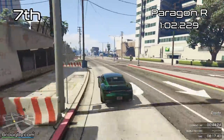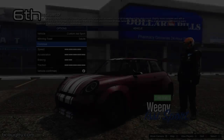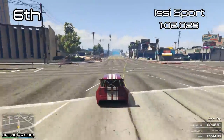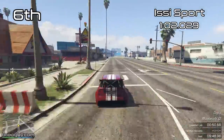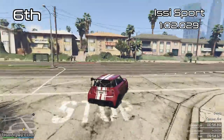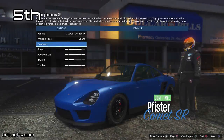Coming into the top 6, the Issi Sport is another vehicle like the Flash GT where, if you're going to do a rally race with that rally subclass, just leave the Issi Sport out. It's very good off-road, quicker than the Flash GT, handles bumps very nicely, and can even be very competitive on certain very tight, twisty, bumpy regular circuits. It can be really quick in certain situations, the Issi Sport.